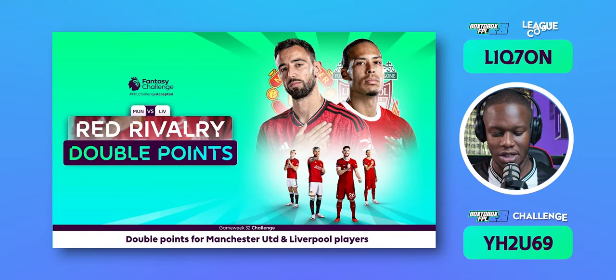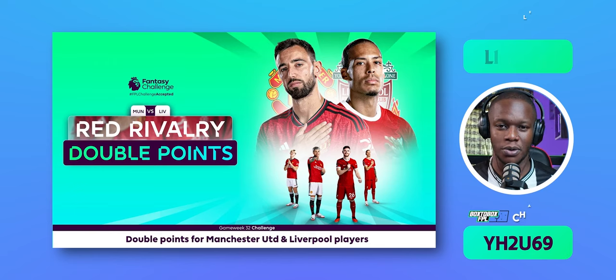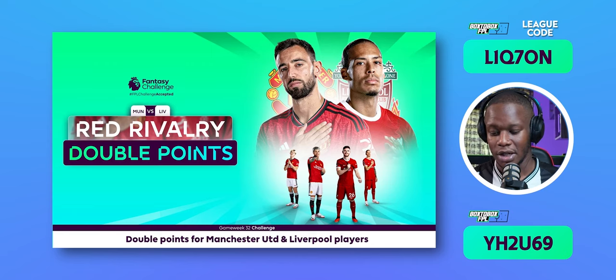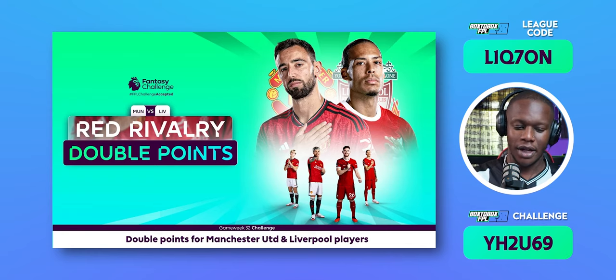Game Week 32 has the big one: Reds Rivalry, which is Klopp's final trip to Old Trafford — the Reds of Manchester and the Reds of Merseyside meeting up. If you select anyone from either of these two teams, they give you double points. And since you can select up to five players per team, your starting 11 could have 10 players from United and Liverpool.